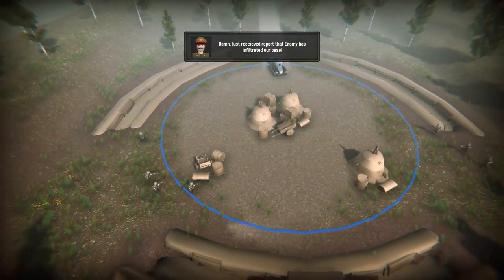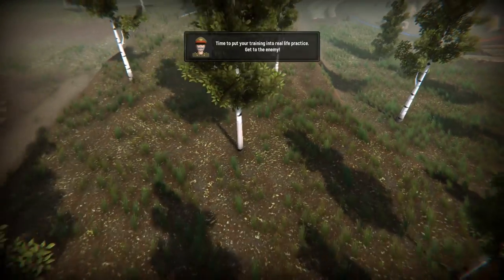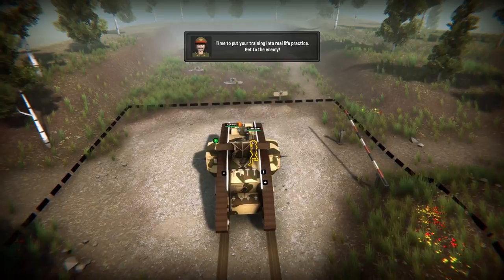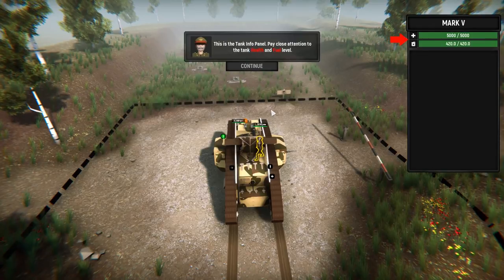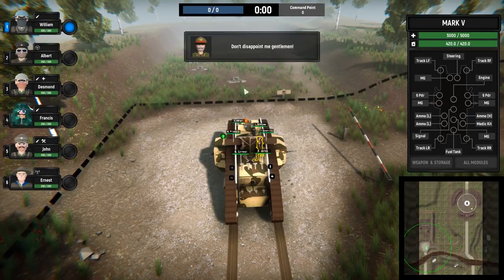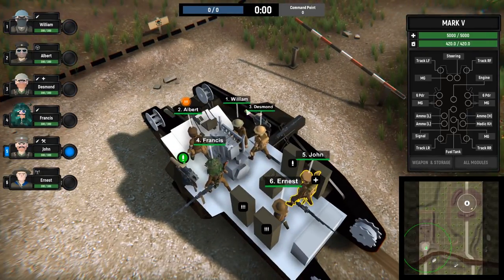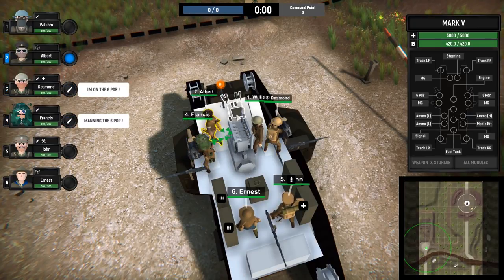Just received a report that the enemy has infiltrated our base — not in our supply of hay and straw. Time to put your training into real-life practice. Pay attention to the tank health and fuel levels. This is the tank module panel — it provides quick access to all modules and their statuses. Don't disappoint me, gentlemen! Now we get command of a lot more people. Everybody's got their own little abilities and stuff. Let's put Desmond on gun, Francis on gun, Albert grab the machine gun, William you're driving.